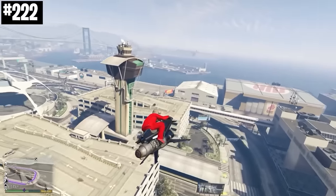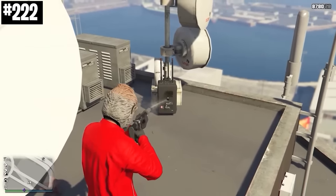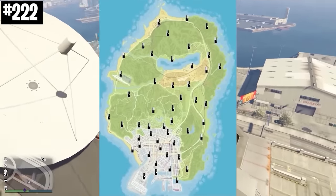Just like the gunman, you can also unlock a secret hacker in the Diamond Casino Heist as well. This hacker is A.V. Schwartzman, and to unlock him, you need to destroy all 50 signal jammers around the map.